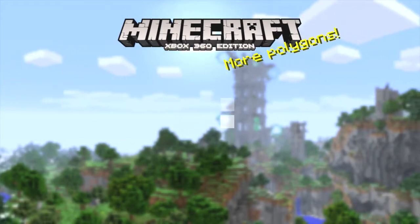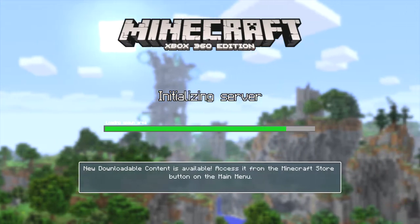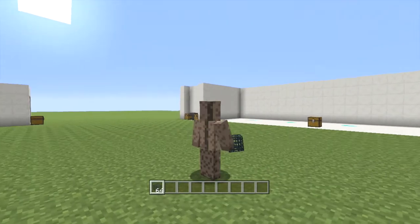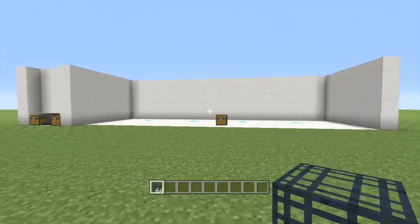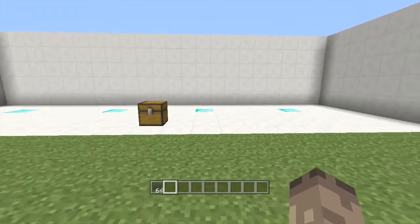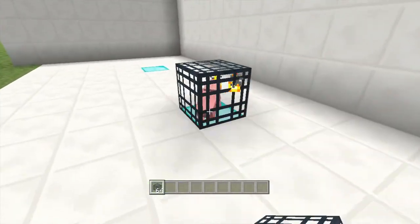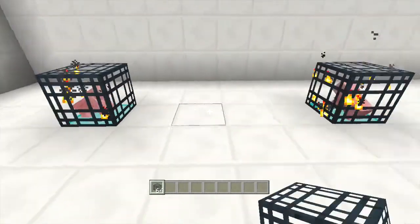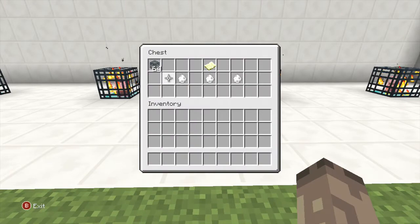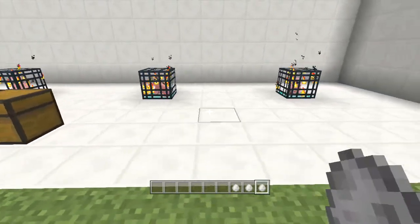We're back on the 360 now. Load up the map and I should spawn with 64 spawners — hell yeah! So that's how you get a spawner. In this chest I've got a few spawn eggs. Let's put all these down — you can see there's pigs, they should start spawning pigs in a minute.